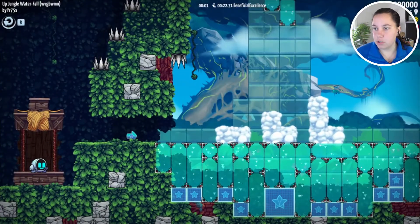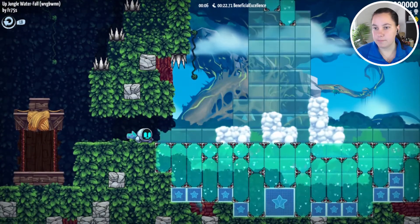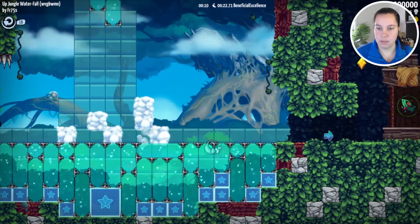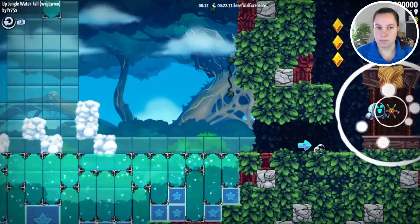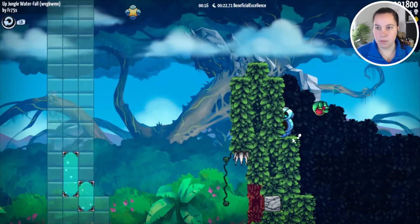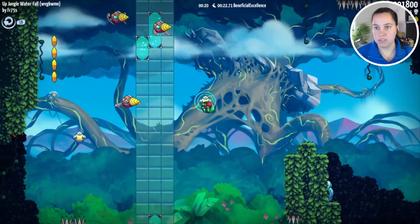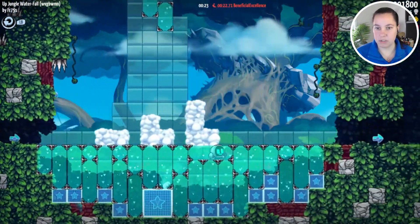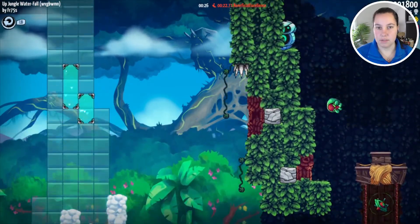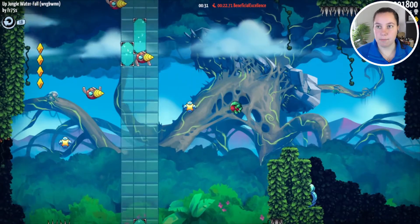Up next — Up Jungle Waterfall. Wow, this looks pretty. Hello, waterfall — I'm swimming in the water. We got tiptoe, I guess that means we can climb. Checkpoint. Oh, this is now a dangerous waterfall. We've got some dangerous creatures that live here. Falling in the water takes away the power-up — didn't think about that one.